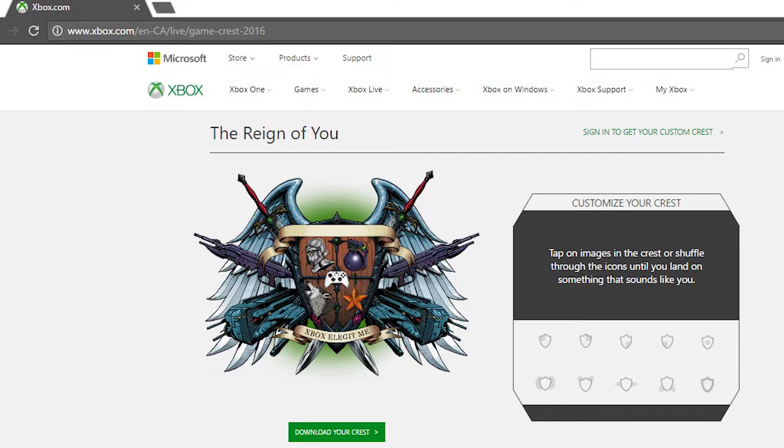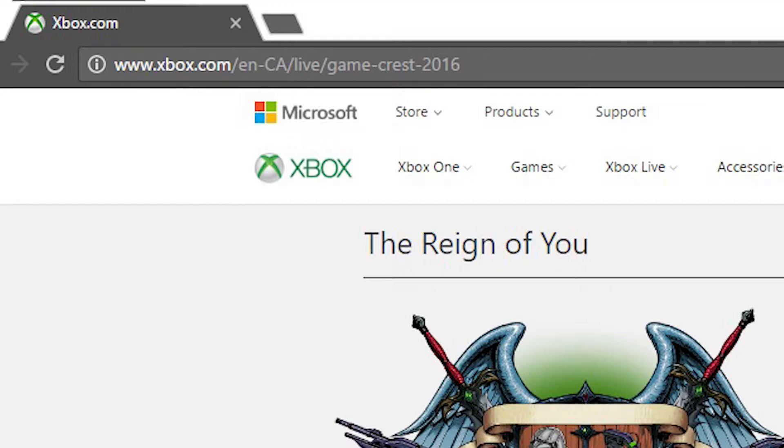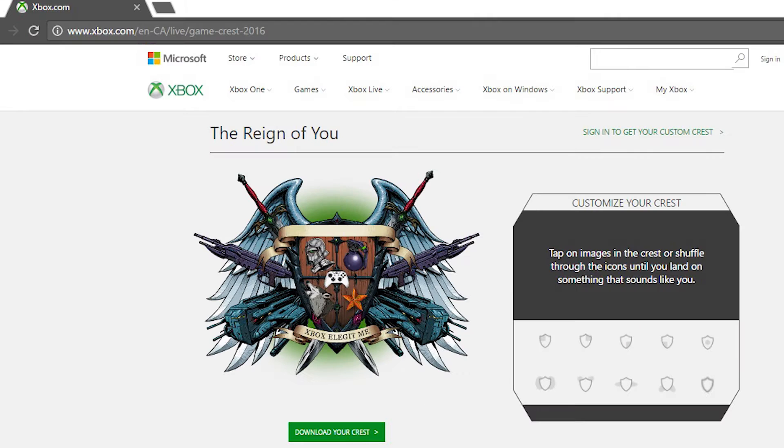I customized it myself — just had to go to this link here that's on the screen and also in the description. You just change the custom boxes, the emblems, the wings, the cars, the guns — some of it's customizable.